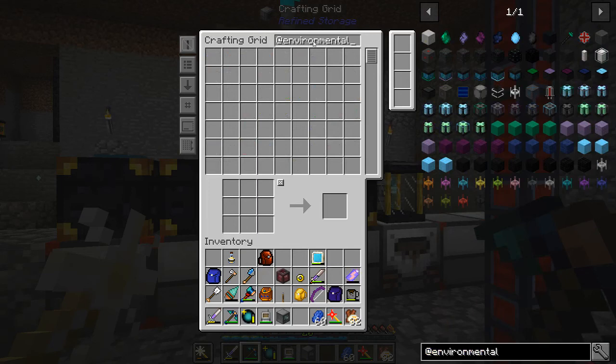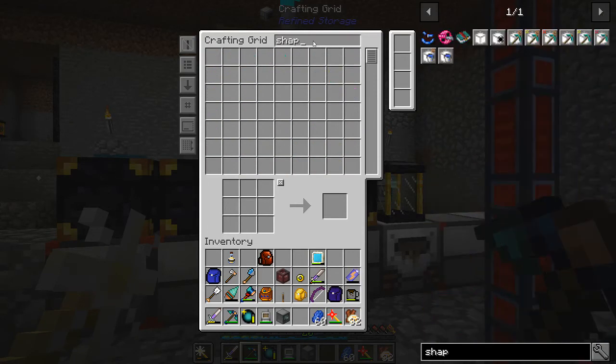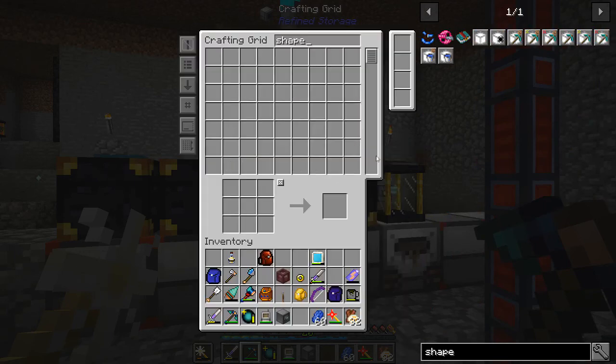Environmental tech is totally a thing in this — so hopefully at some point we'll get into some void resource and void ore miners. We're also going to want some shape cards for this guy. I believe everything we do is going to need one of these, and I'm probably going to be short a brick again, of course.